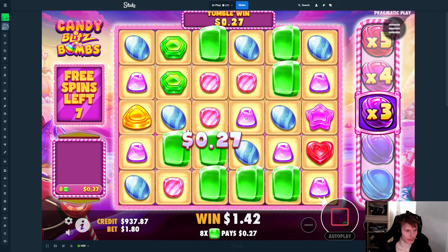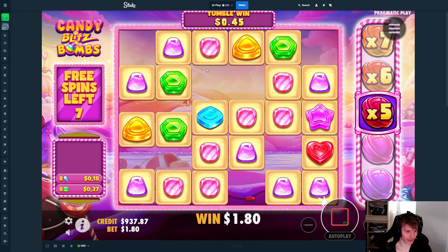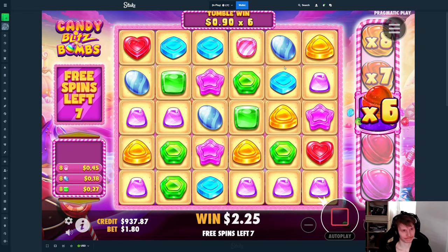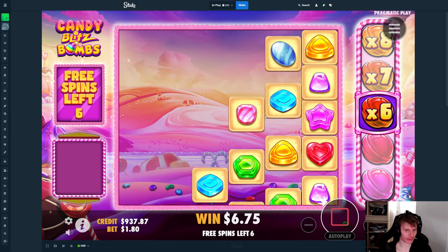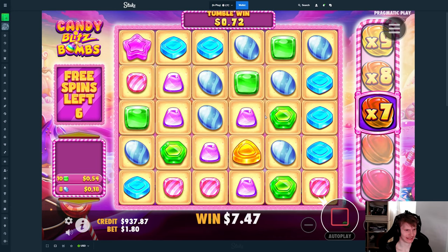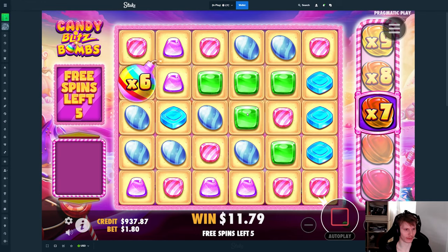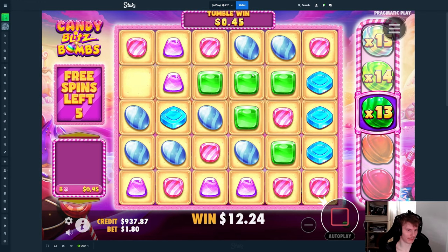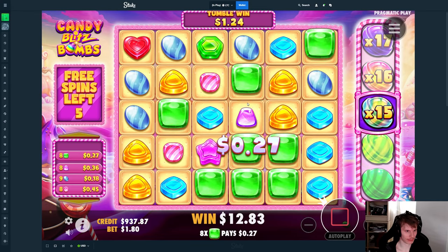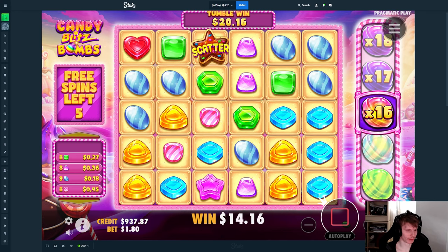Come on, drop some of the bombs. Yellows — okay, this one is not looking as good as the previous one. A lot of greens — drop some multis. We're not getting any multis at all. It does tumble though — honestly, multis dropping would help so much. Now in the green-blue, either of the blues could have hit there.